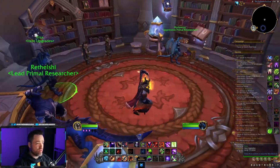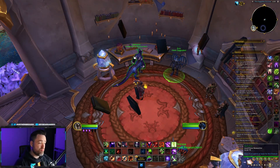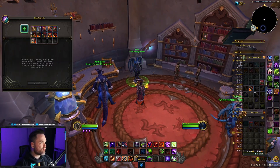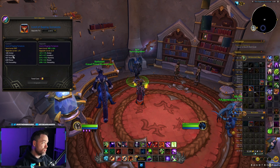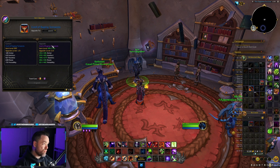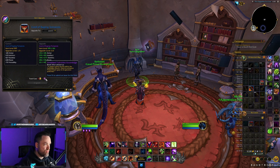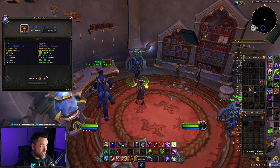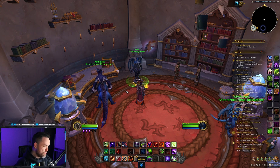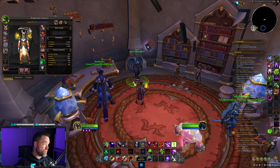Rather than going through the existing researchers — where you buy the blues from the first researcher and use the second researcher on the main retail servers to upgrade to the second tier — they've added an extra NPC that will handle the tier one to tier two upgrade, taking you from the blue to the purple. You can then upgrade that to level three at 395 item level using storm sigils to reach the next level, and then the untapped forbidden knowledge. Right now it's only one untapped forbidden knowledge per item, which is super easy, making it a nice catch-up mechanic.